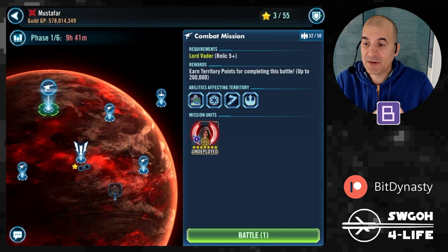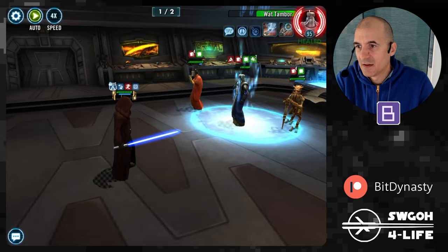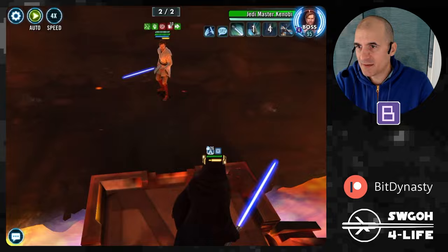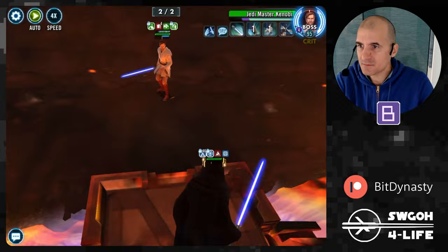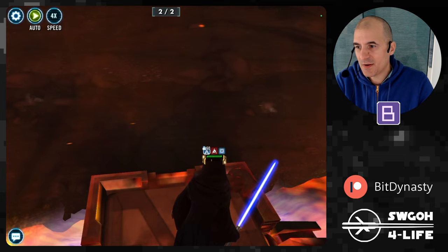We'll kick off with the Lord Vader mission — this is very easy, just hit autoplay and that's basically it. Lord Vader eventually ramps up enough in the second wave to finish off Jedi Master Kenobi. Wave 1 is not much of a challenge since these guys don't have the damage. Jedi Master Kenobi is durable — he's healing up, he's got damage immunity — but he's not hitting nearly hard enough to be a real threat. Just hit autoplay, let Lord Vader get to work, and there you go — first autoplay mission done.